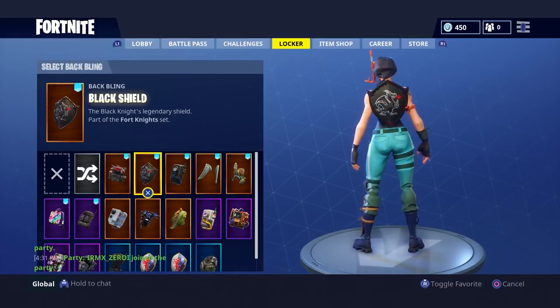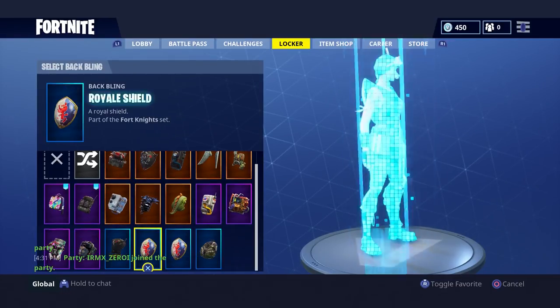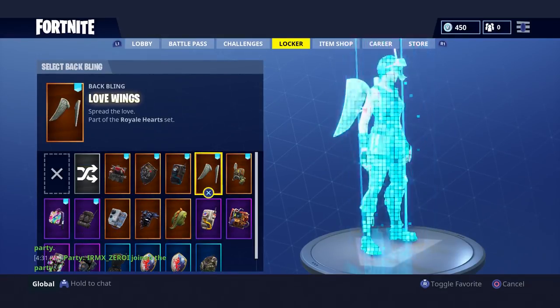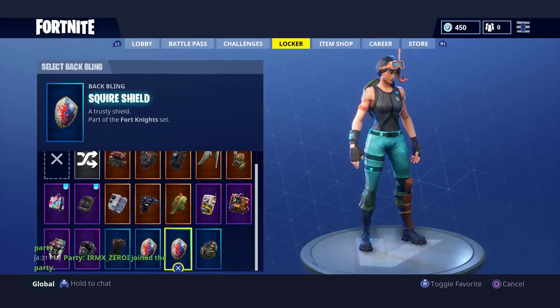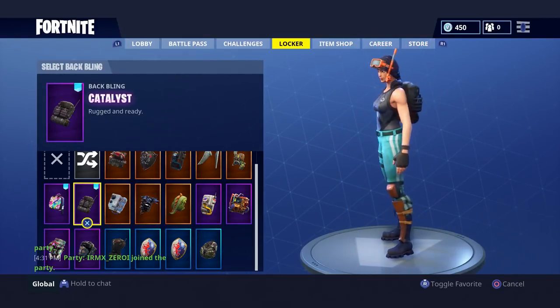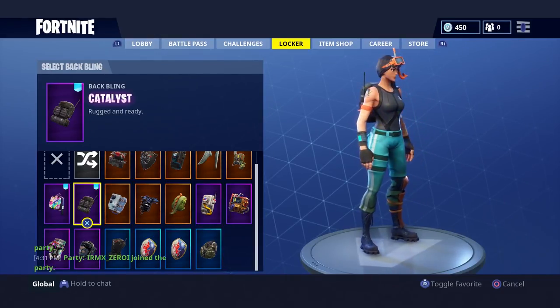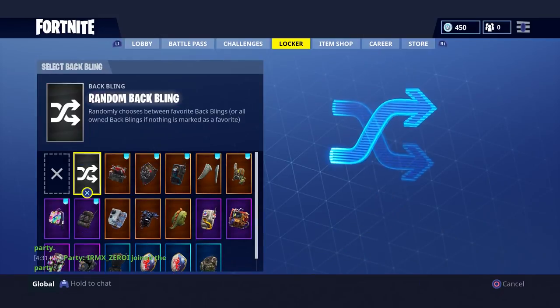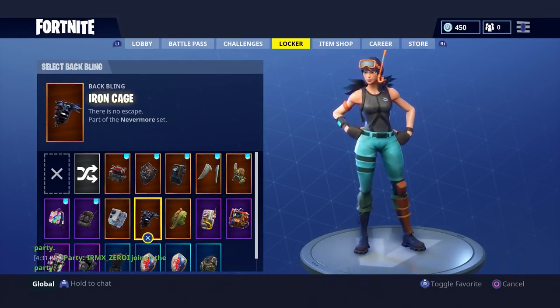For other back bling options, I would suggest the Black Shield — a lot of people probably won't have this — or the Raptor Satchel. Also the Catalyst, which a lot of people are going to have because it's quite cheap and it's worth it. Those are the five back blings I suggest: even the Raven or the Iron Cage.